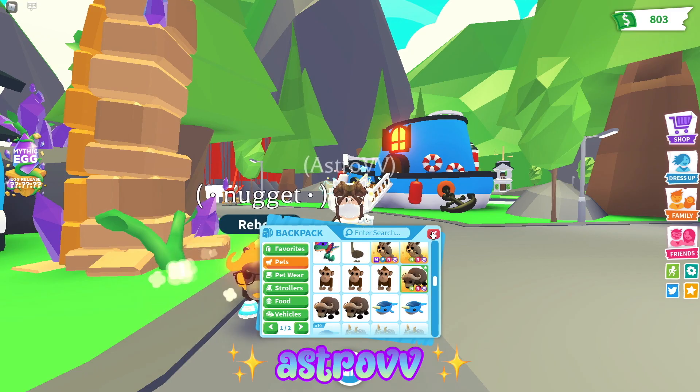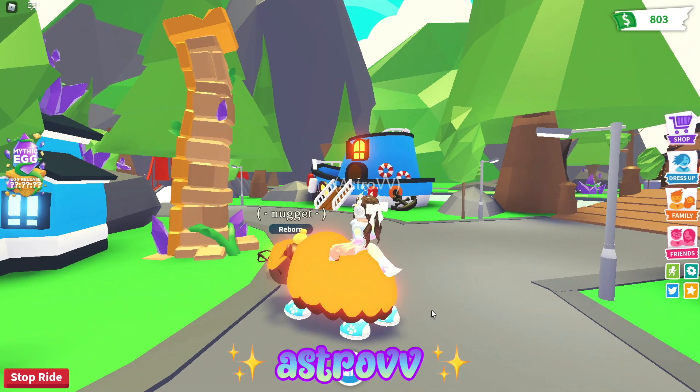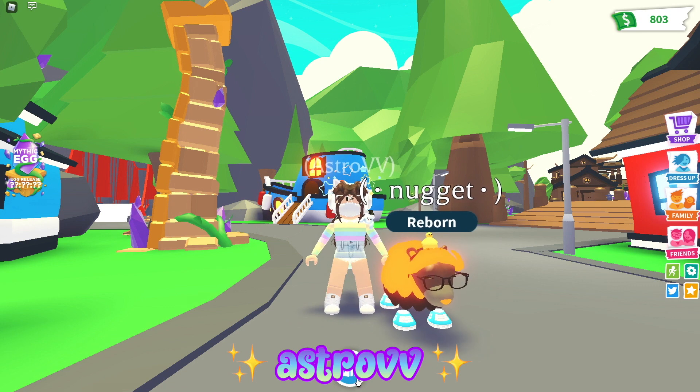Next, we have Nugget, which is actually a new neon I have made since my last inventory tour. I love the musk oxes. They're so adorable because they're honestly gigantic, especially when you ride them. And I love how they are orange, which is a color I was not expecting them to be.